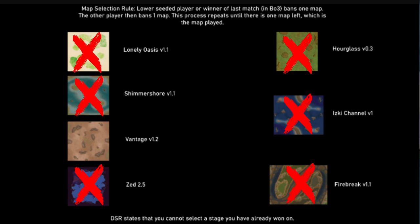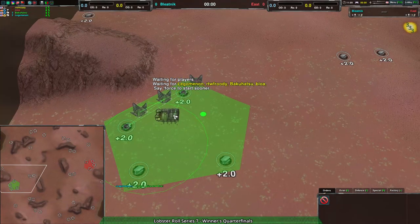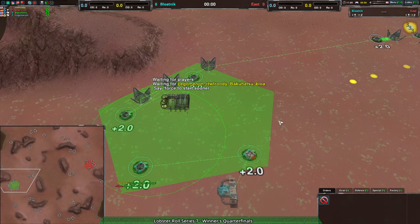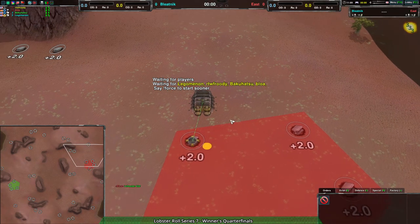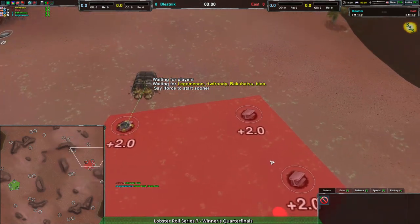We are ready to go, waiting for the players to set up everything. Legumanon is going for cloaky and spiders, while on the other side we have Bloa and Fruity who have not yet chosen what factories to start with. Their picks are uncertain — cloaky and something else.